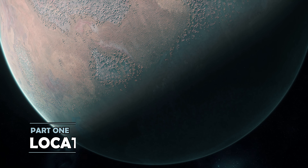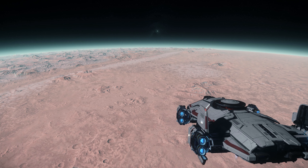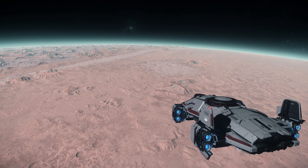Hurston Dynamics Perlman is on Magda, one of the moons surrounding Hurston in the Stanton system. Handily, it has its own quantum jump point, so you can head right to it from orbit around Magda.